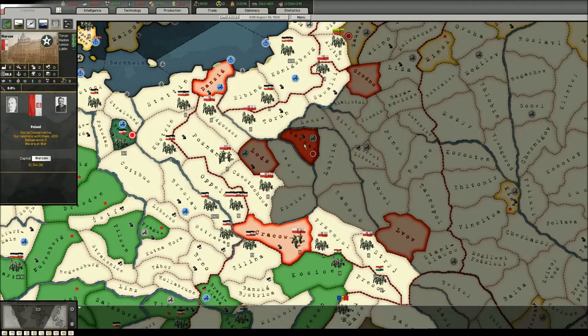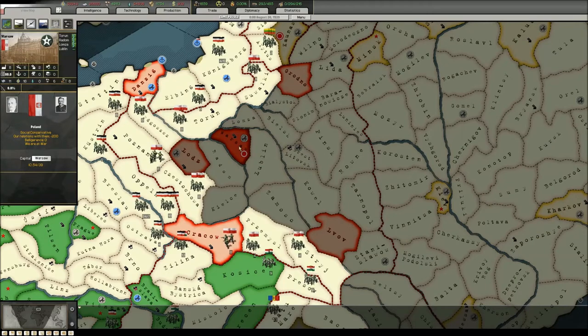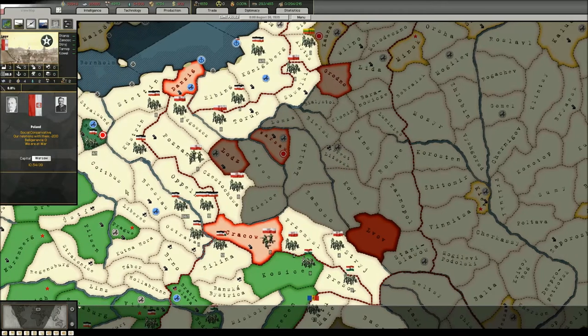Warsaw is an urban territory, which means it's harder to attack, especially for armored and motorized units. The other two — Lwów and Grodno — are far away, so it might take a while.